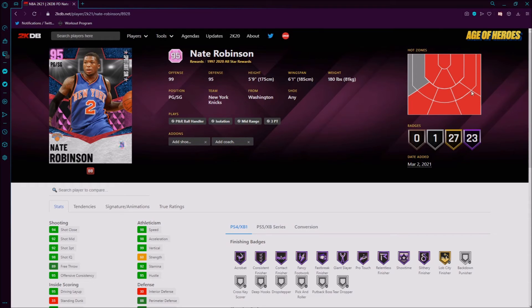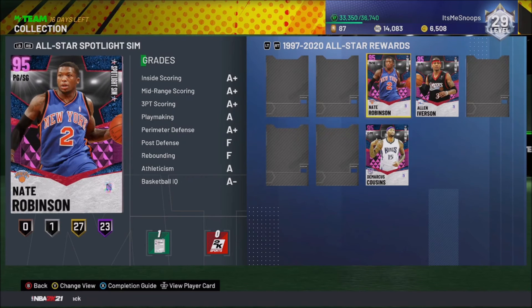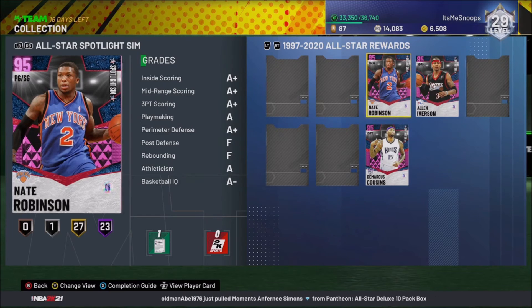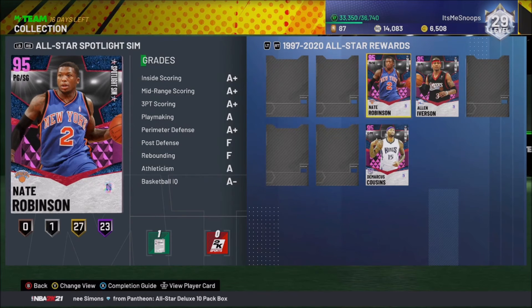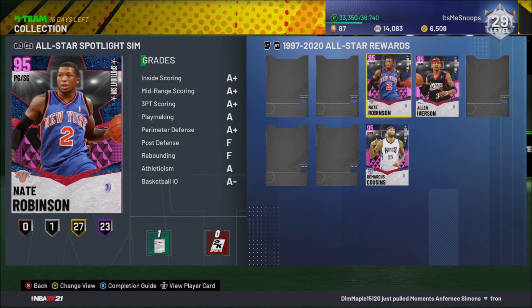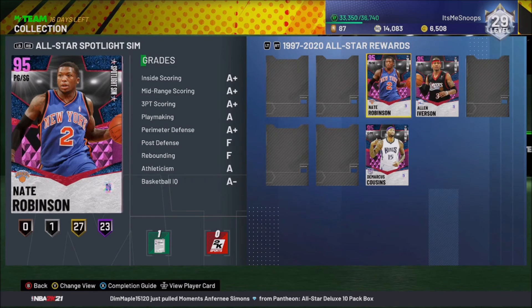Spotlight Sim Nate Robinson — it's a pretty damn good card. I'm not going to lie. I probably wouldn't use him in my main lineup because of him being 5'9", but obviously if I need somebody for challenges he's going to be my go-to, especially for dunk challenges. If I have to get a certain amount of dunks in a game, I'd throw him on my lineup for Triple Threat or whatever the challenge is. He could potentially be a bench player, honestly — coming off the bench filling in for AI.